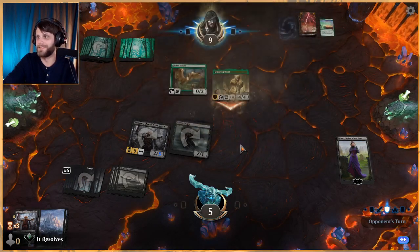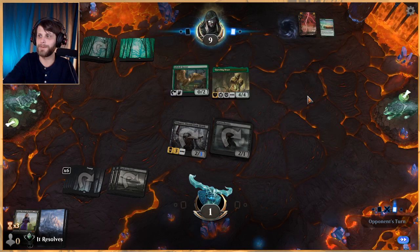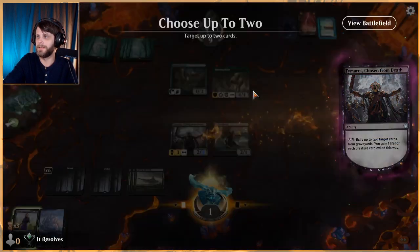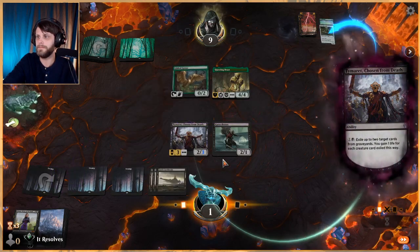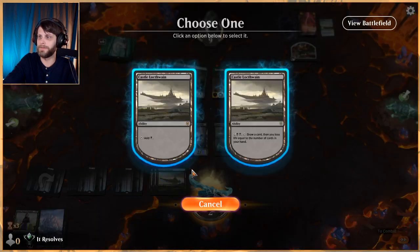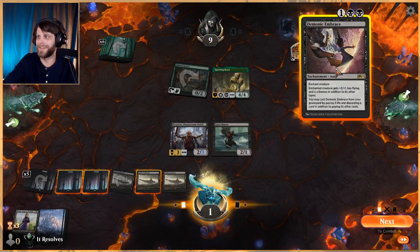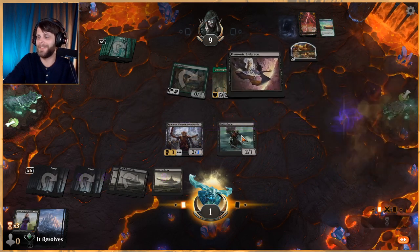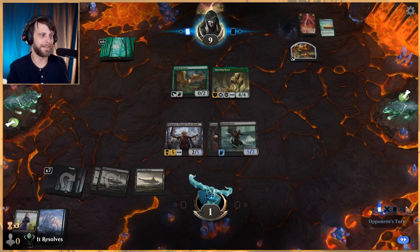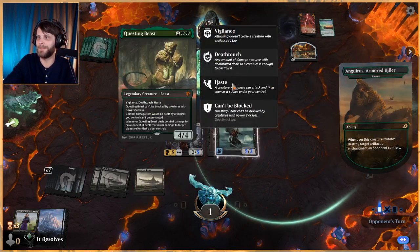We barely survive — they did the right thing and attacked us too. A lot of people make the mistake of attacking the planeswalker, but part of the reason Questing Beast is so good is you don't have to. Let's play a land and eat a thing. We really need to draw something here. I think we're in just bad shape. This is a pretty interesting matchup — and that wins them the game if I'm not mistaken. They get rid of that and can just attack in.